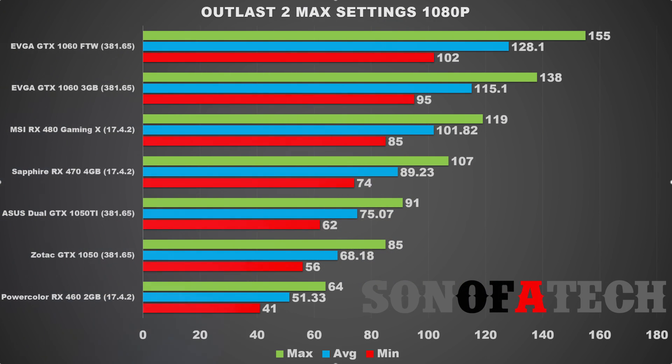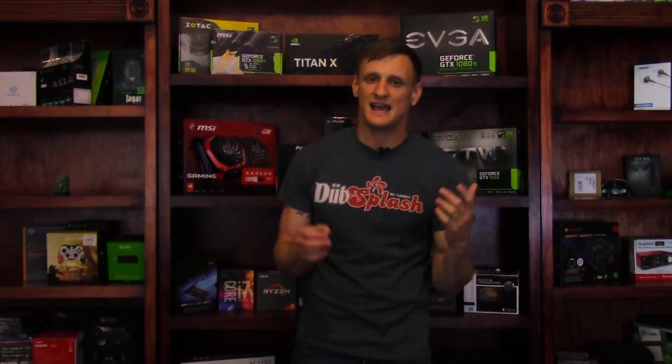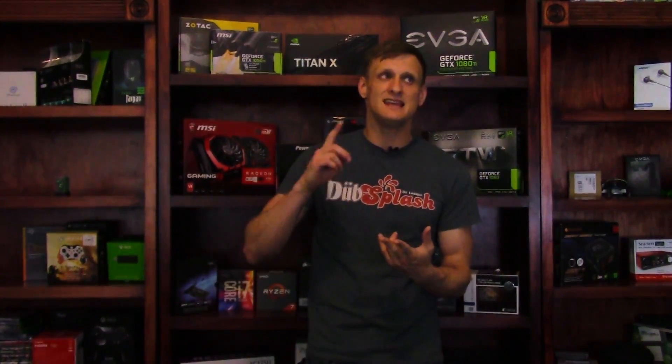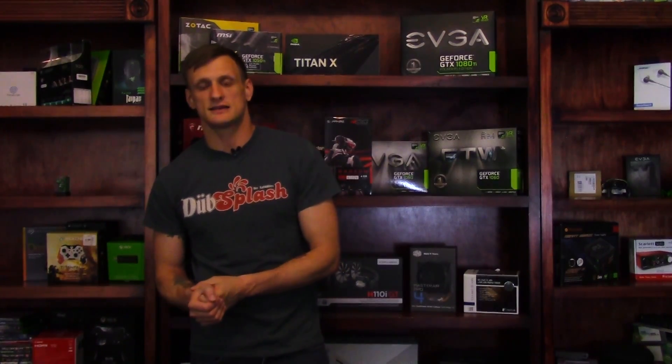Finally, wrapping things up, the RX 460 2GB comes in with an average of 51.33, a min of 41, and a max of 64. Overall, Outlast 2 just performs well at 1080p no matter what. I had no issues bumping the resolution up to 1440p, and it was even playable at 4K on both the 1060s and the RX 480.